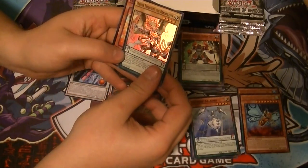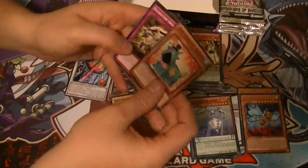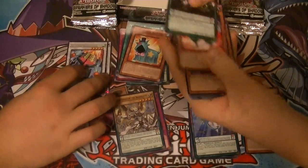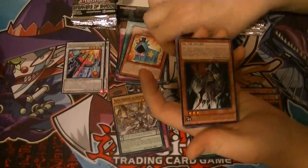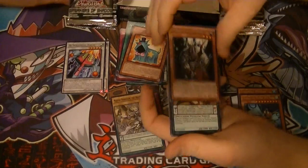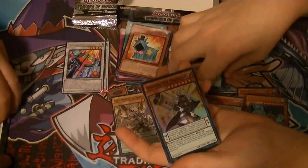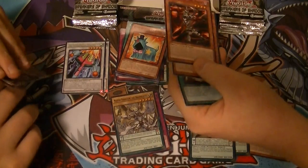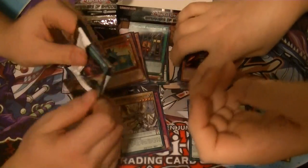We got High Speedroid Hagoita, Master Pendulum the Dracoslayer — which looks just like the other Dracoslayers we've gotten so far, except for the one that also came in this set but was Iron Man-style. Rare Fiendish Rhino Warrior, super rare Dharma-Eye Magician — I like my Magicians. That was our other promo.